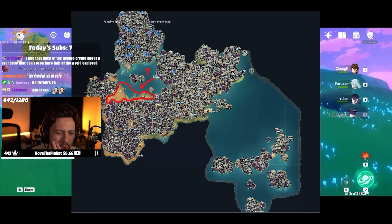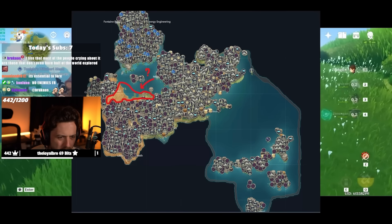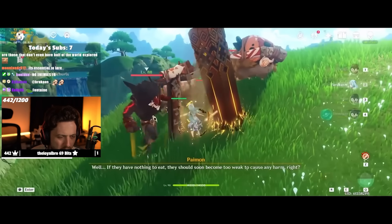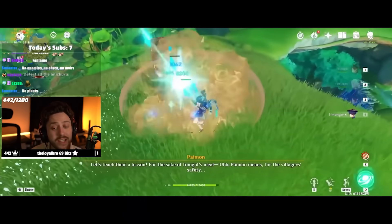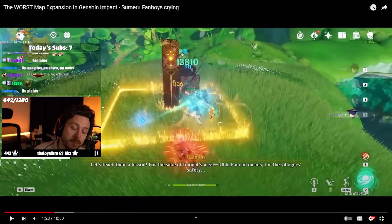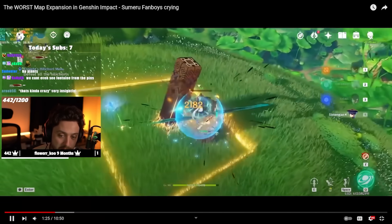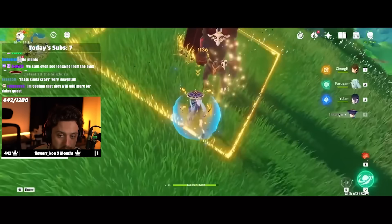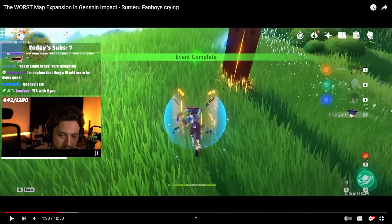This is much weirder than you would think, because when they added landmasses such as the Chasm and Sumeru, they actually added more chests in between those places and the places they connect with. From the run-up to the areas and stuff, they did add a lot more chests. In between Sumeru and Liyue and the Chasm and Old Liyue, they actually added some chests that you might not have noticed, but I did.